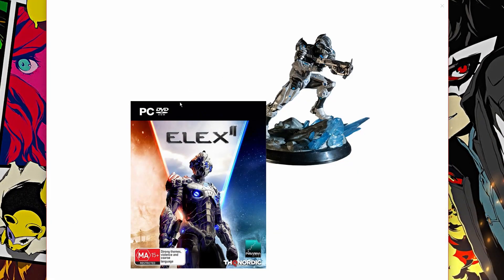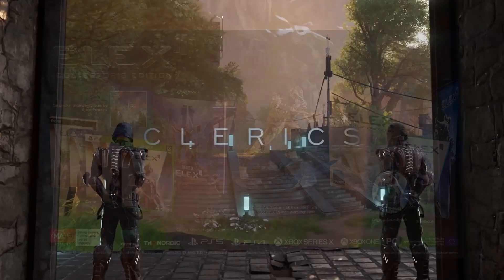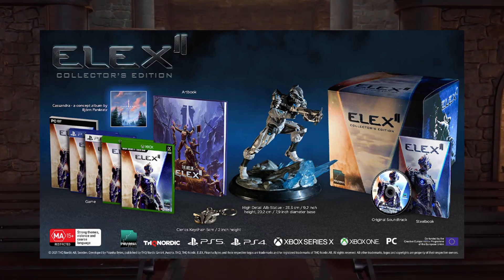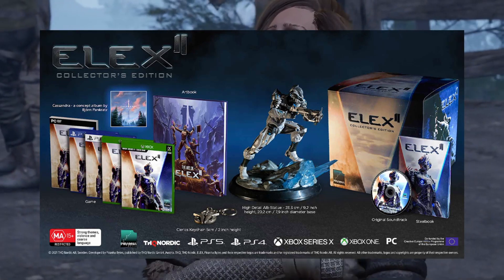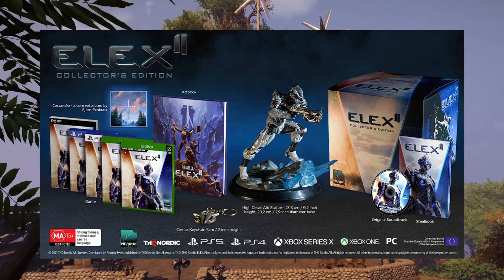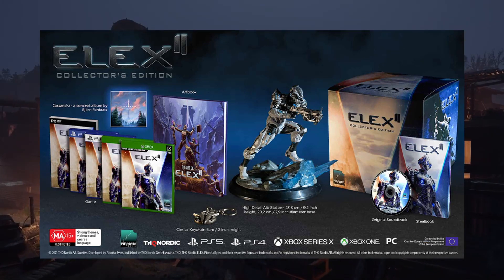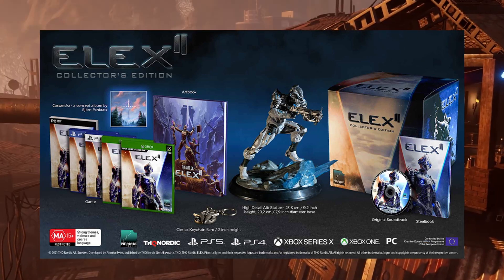Now let's have a look at this image over here. Absolutely loving this front image — you can see the main protagonist looking pretty damn cool. When we move on over here, we can see we grab ourselves some really epic loot. So a high-detail Alb statue, which is around 23.3 cm (about 9.2 inches) in height, and 20.2 cm (around 7.9 inches) in terms of the diameter of the base itself. It's a pretty sweet size and a really nice detailed statue to have.